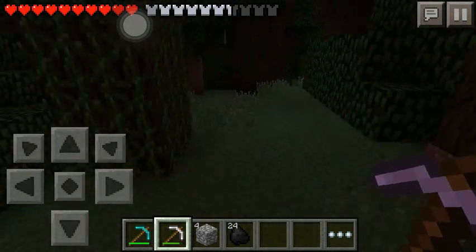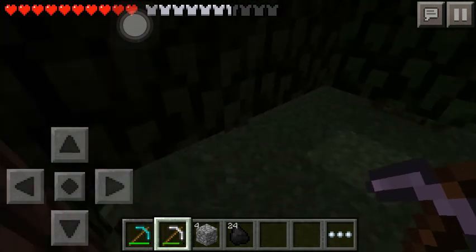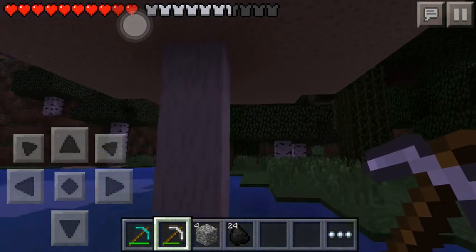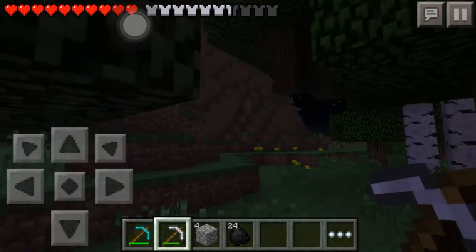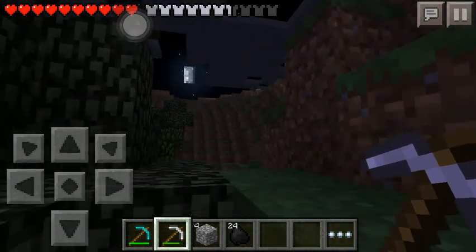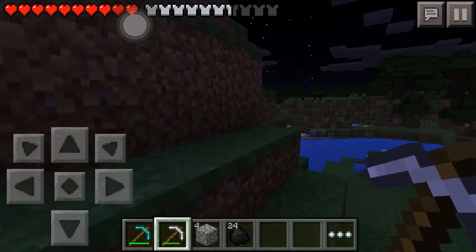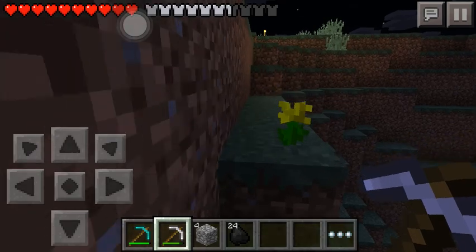Hopefully we're not going to get lost, because for me it's not that easy to find my way back. We didn't get lost — I found a light over there. Those are basically my torches. I'm going to go up and make some more torches since I just don't want to get lost.